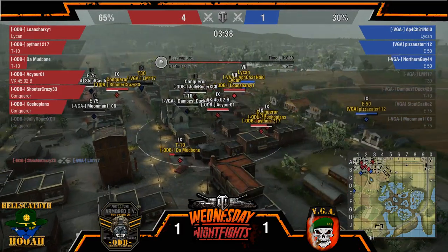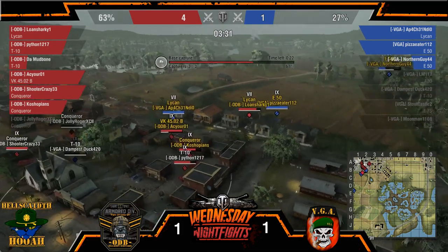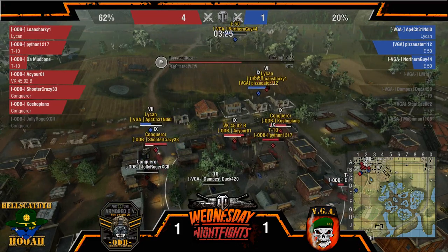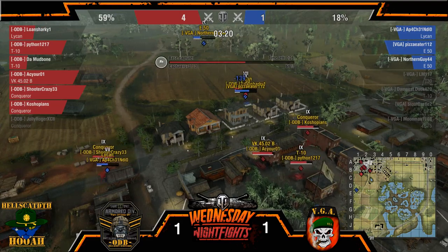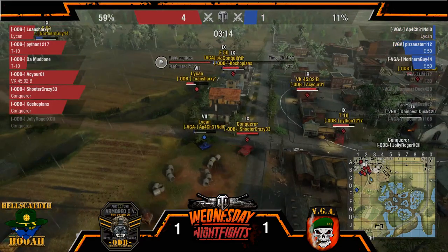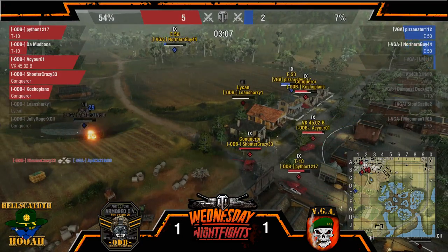LM actually goes down — Apache Indigo, Lone Sharky. A little bit of Lycan action right here. Nice shot by Shooter Crazy. Lone Sharky just being a pain in Pizza Eater's side. Once again, it's enough to drive you crazy. Apache Indigo is on fumes as well. Lone Sharky gets hit with a nice shot by Northern Guy, but then Kosh puts a direct shot right into him.